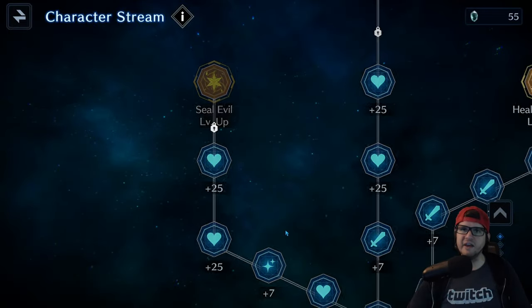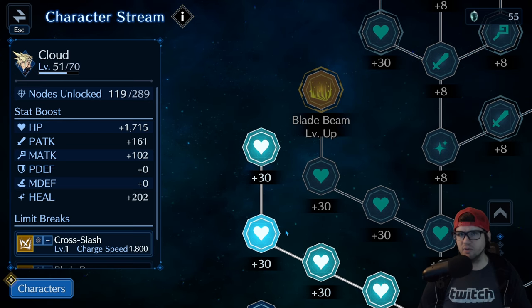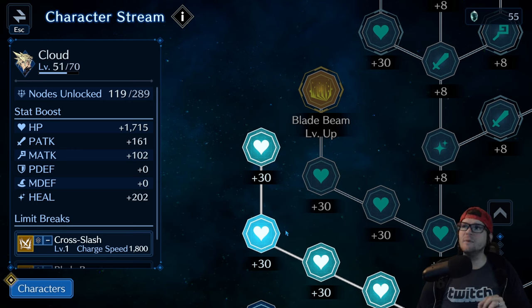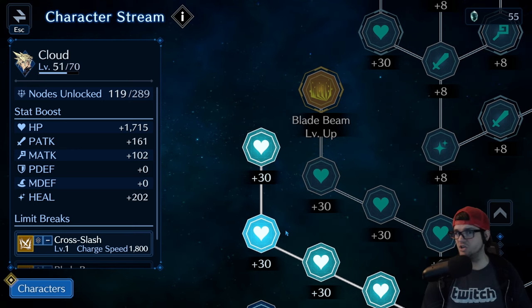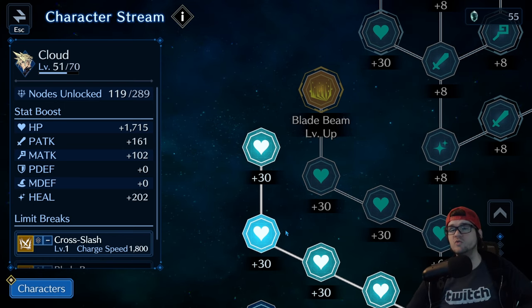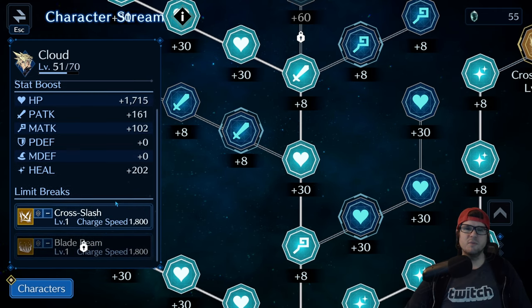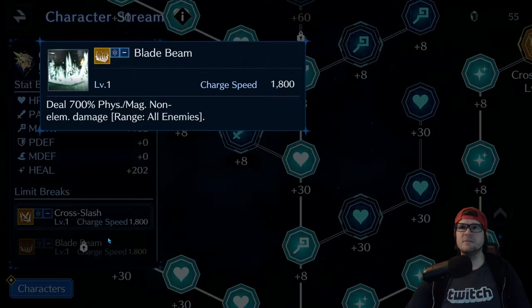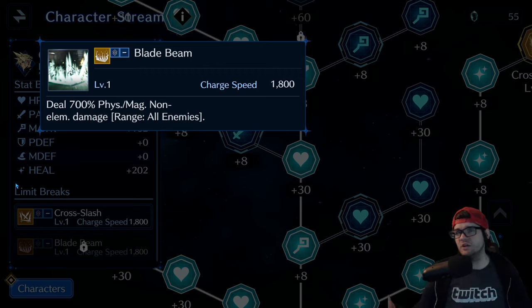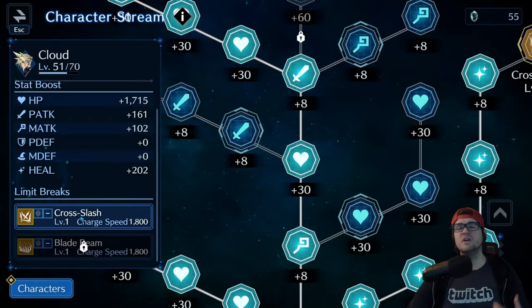Because of that, the highest-damaging summon moves are AOE anyway, making AOE limit breaks not worth getting — you're just wasting memories. For Cloud specifically: Cross Slash is solid and you can upgrade it up to level 10. Use it when you need a non-elemental option or when an enemy is resistant to all elements. Blade Beam, however, is a complete skip — on my main account I only ever used it once and it wasn't worth the memories.